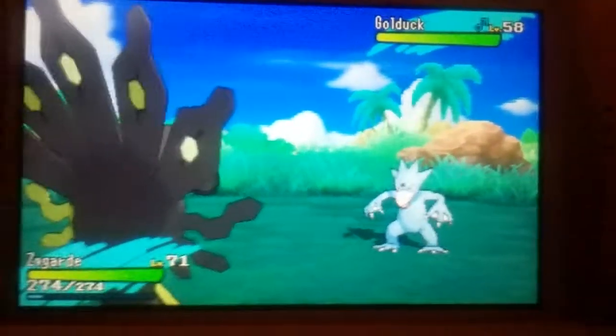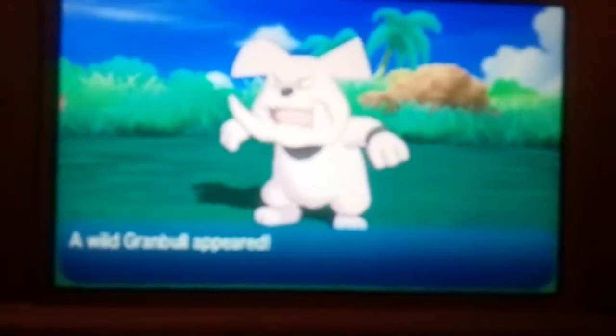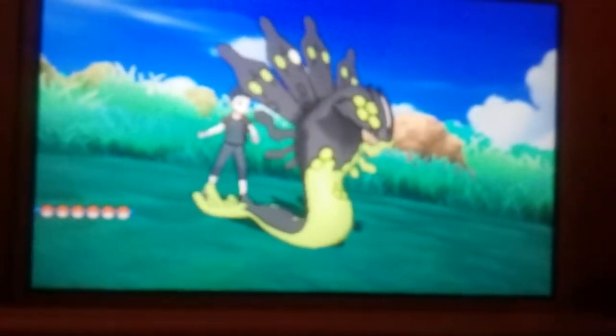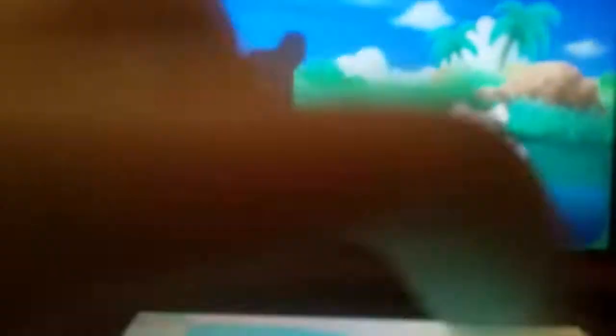For some reason the Ghoul Ducks in my game really don't do anything — kind of odd. Let's see if we can get a Granbull or something. Let's see what we can get. Oh, speak of the devil! Granbulls are relatively easy to get your Zygarde to transform.